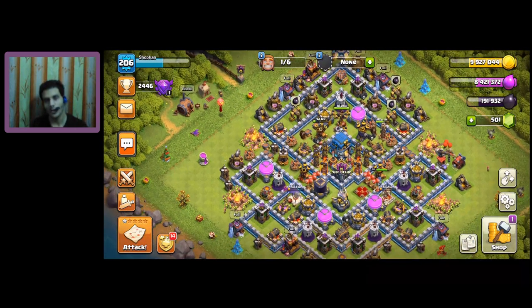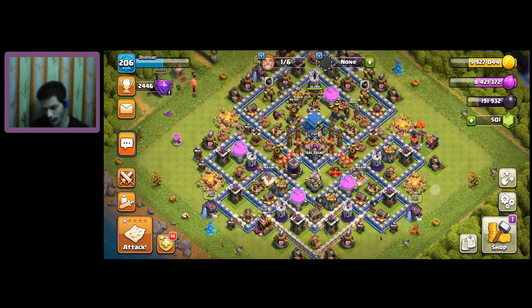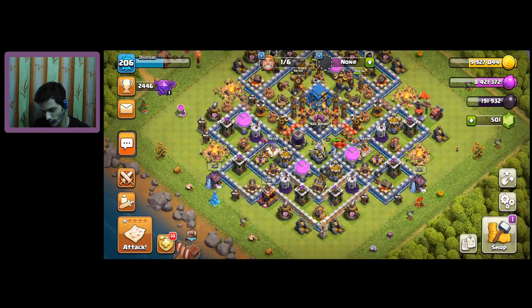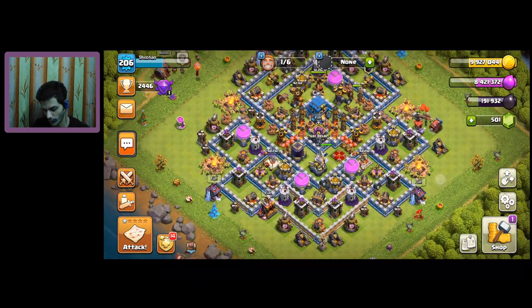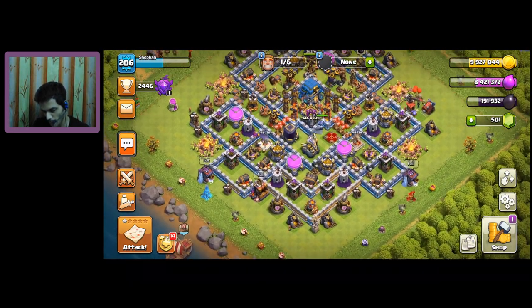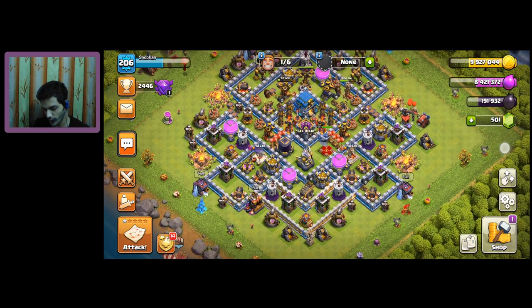The only thing we can think of is upgrading walls. I and some of my clan mates thought that we should make use of the excess dark elixir to upgrade walls. So how can we do it? We can message the Supercell developers to pressure them to bring an update in the near future allowing wall upgrades using dark elixir.